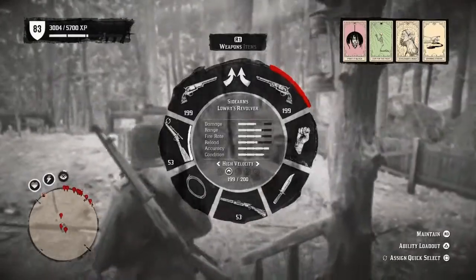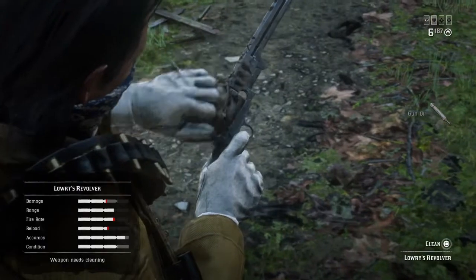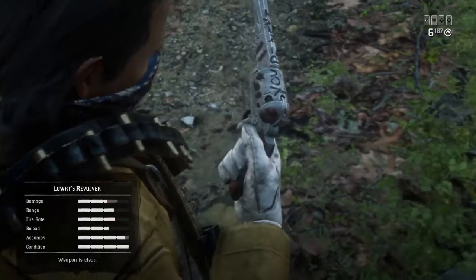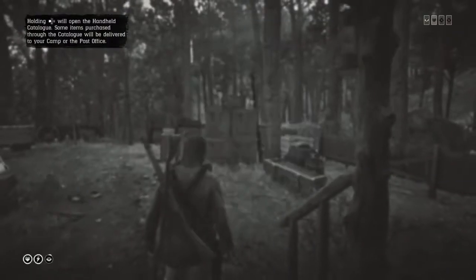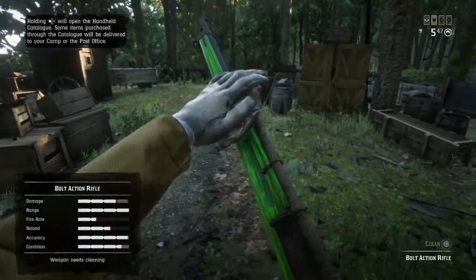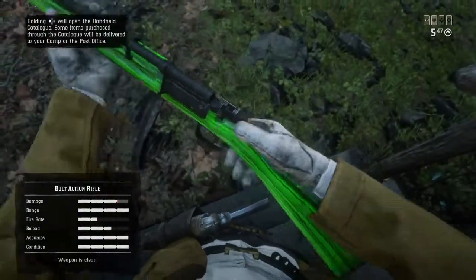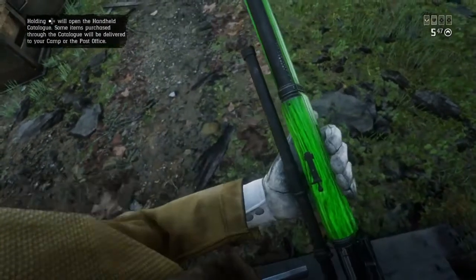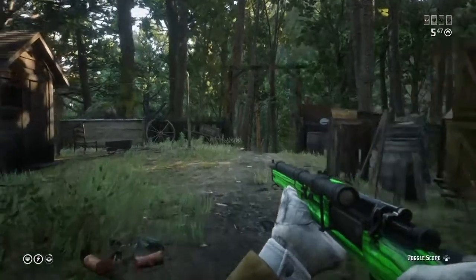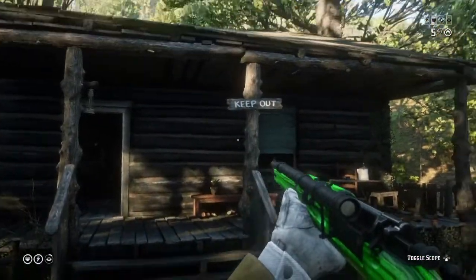If you want to know how to get this green bolt action rifle, there will be a link in the description down below. Also, there's a link on how to unlock the free Navy Revolver for those who don't have enough money to get it — it is a very powerful gun, if not the most powerful revolver in the game. Anyway, there you have it — another Red Dead Online money glitch. Hit that subscribe button, turn on post notifications, and as always, take care until next time.